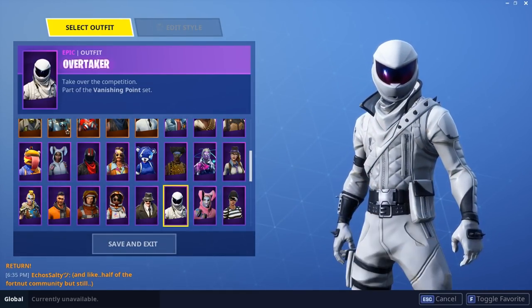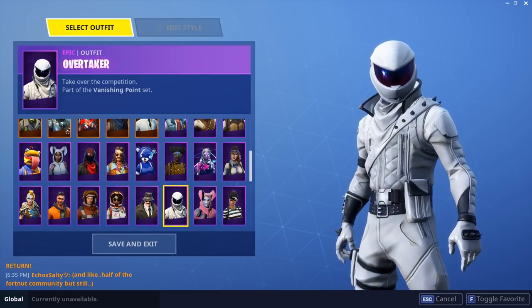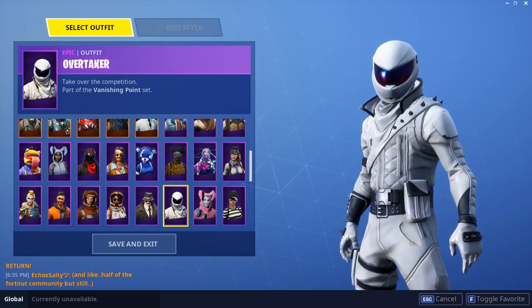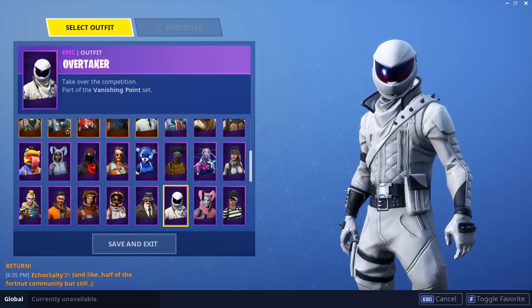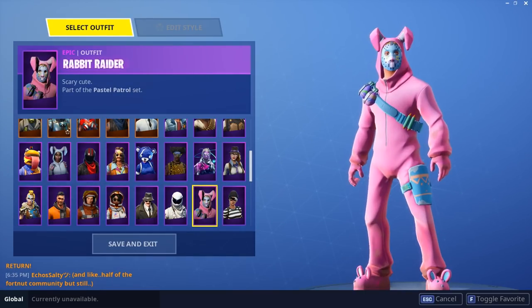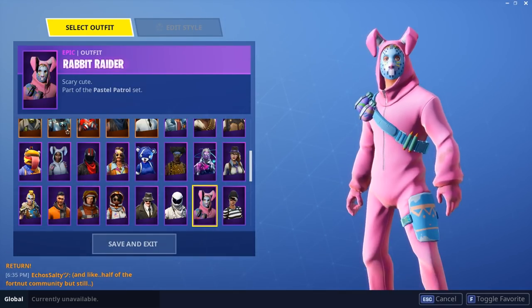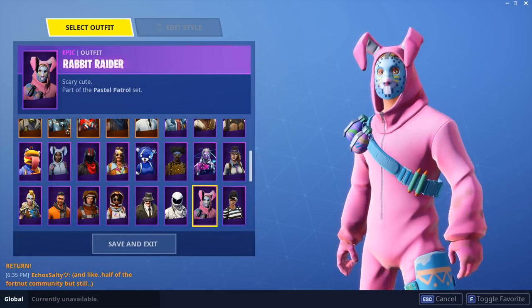Overtaker — this and Burnout are the exact same reasons why I like the skin. It's the exact same thing except it's black and white, and I love black and white. If I was to make a top 10 favorite skins list, this and Burnout would actually take the same number because they are both phenomenal skins. Rabbit Raider — basically the same things I said about Bunny Brawler. Really cool skin, got it when it came back. Might as well buy them — they're really cool.